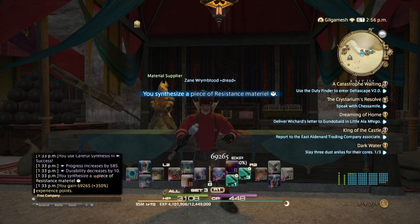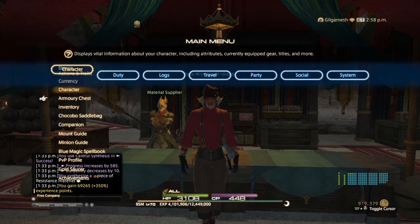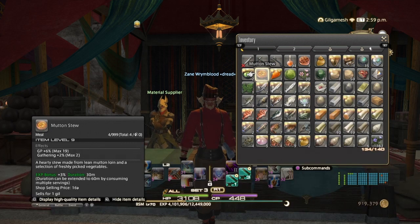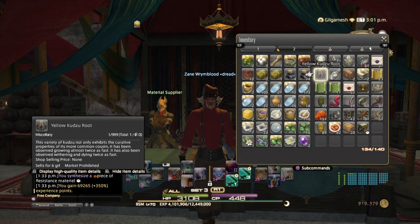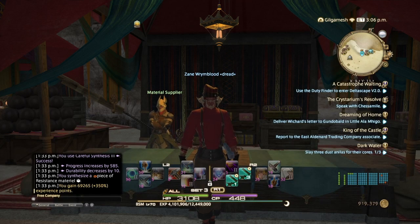We get 69,265 experience just for making that one item. Also use some cheap food — this gets you an extra 3% experience. Use the crafting manuals as well, and you will get up to 300,000 experience points a lot faster. By the time you're done making all 6, you should be halfway to level 71. I'm going to make the last 5 off-camera, and when we're done, we will continue.